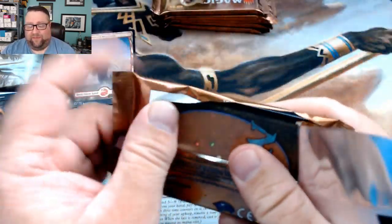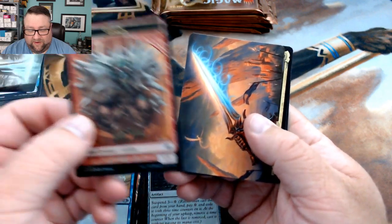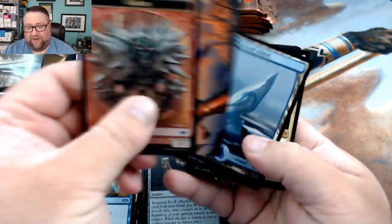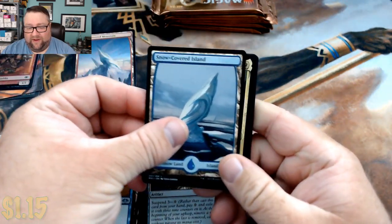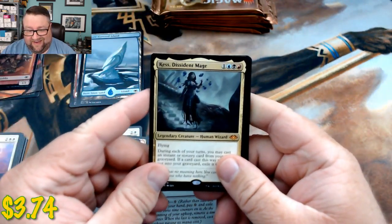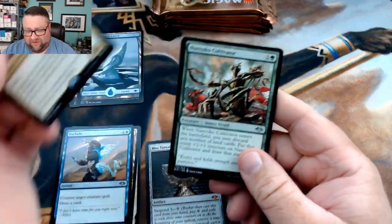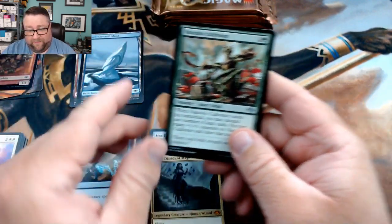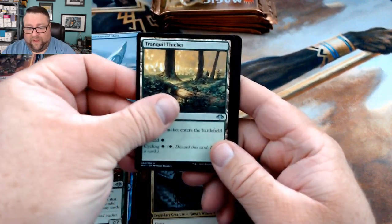In this next pack — so much fun! We got a foil goblin token, I'll take that. We got a snow covered island and then we got a Cauldron of Eternity — wait, cast dissident mage — that makes four mythics for the box. Also Nantuko Cultivator, Tranquil Thicket, and Wing Shards.